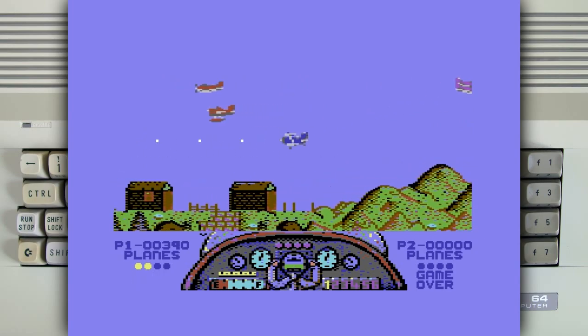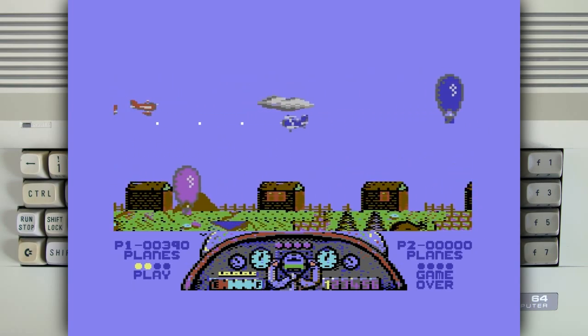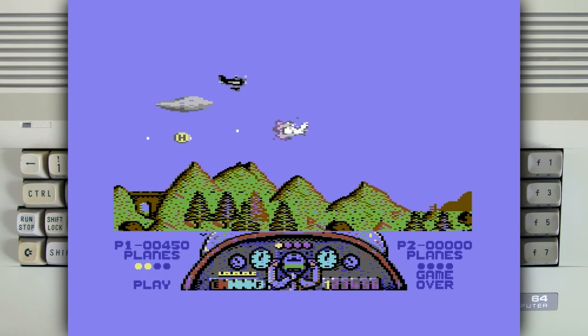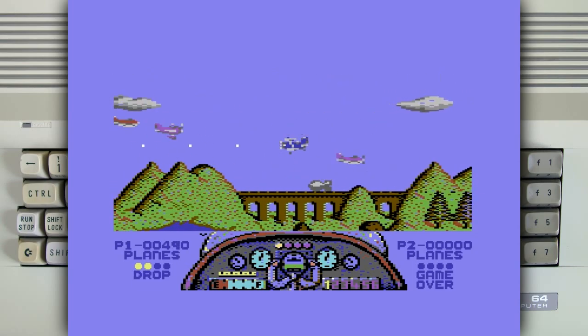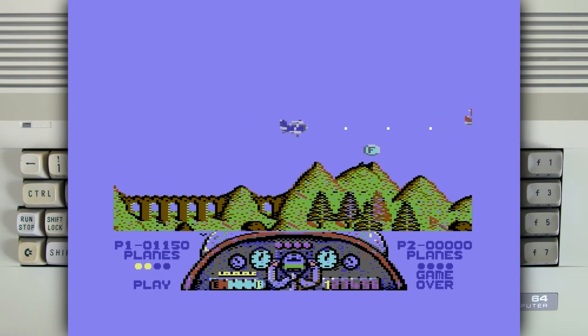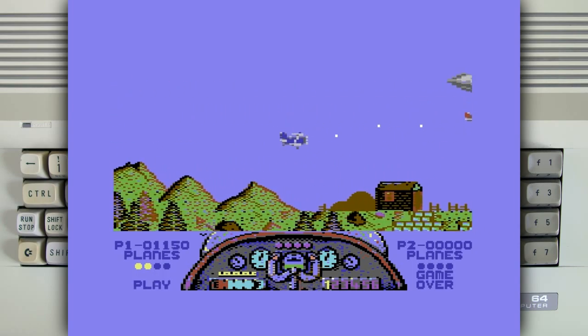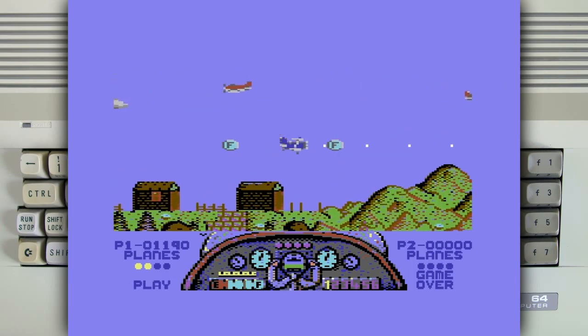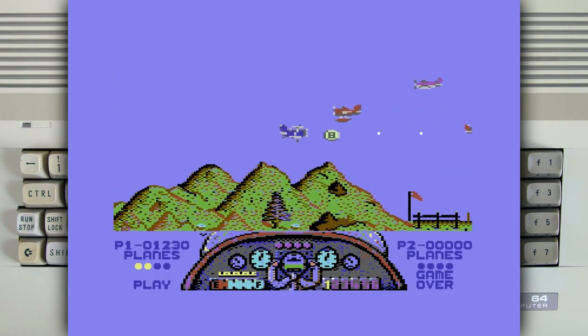You have to use the space bar to drop the bomb, which is not that big of a deal. Still would be nice to have a second fire button for it. One thing you notice is that the game has auto fire, which is bloody awesome. There goes the bridge — turn back. You do have fuel that runs out all the time; you can pick up those fuel power-ups.